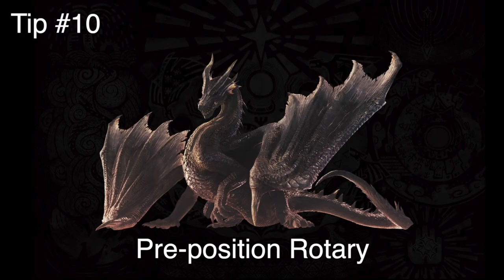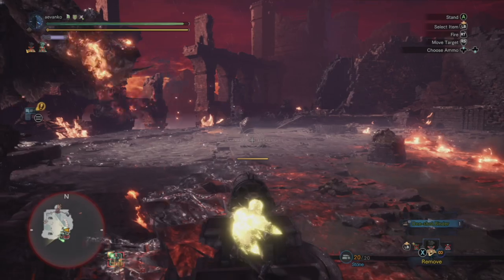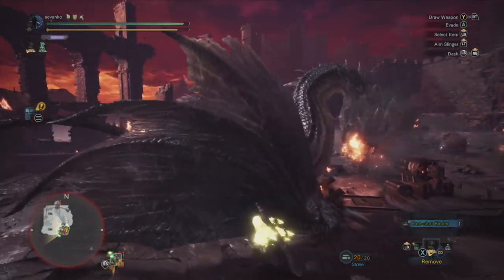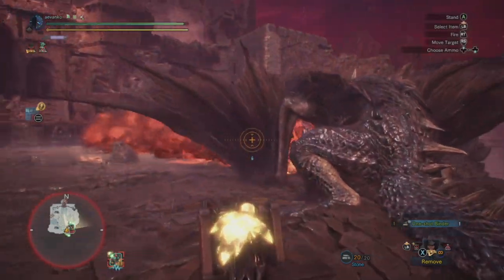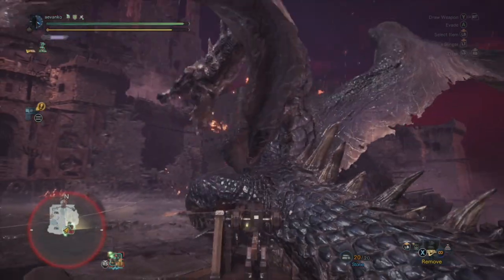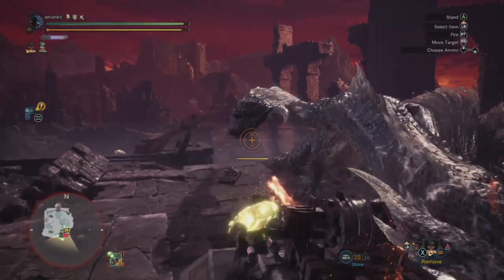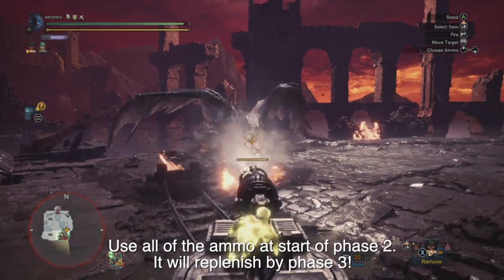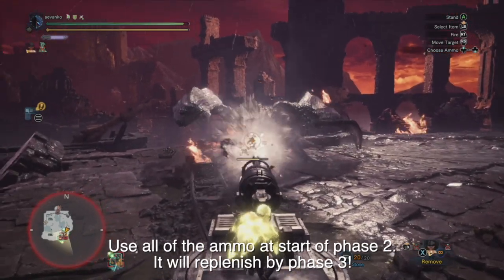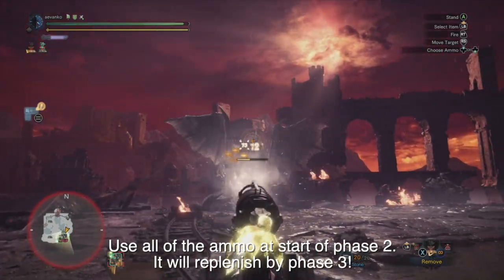Tip number ten: pre-position that rotary ballista. That thing can move around and it's great. So if you know that you're going to use a binder on him and then attack him with the ballista, go ahead and move it over towards the binder first — this will save you time. The rotary cannon is also a great shortcut to get towards the barricade in case you're far away, so fighting around this area is really good for added mobility. Always bring Heavy Artillery level 2.